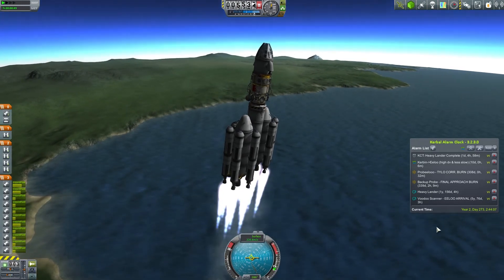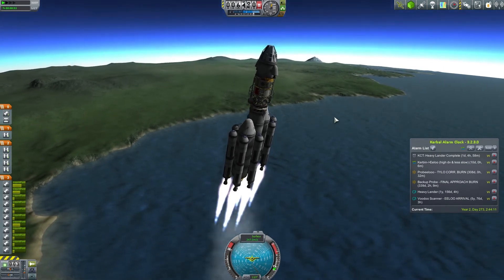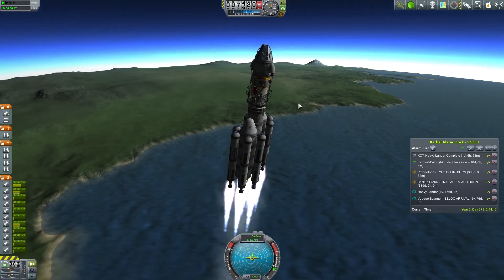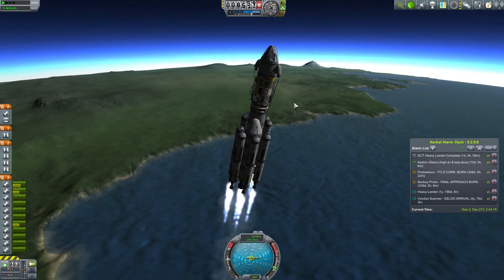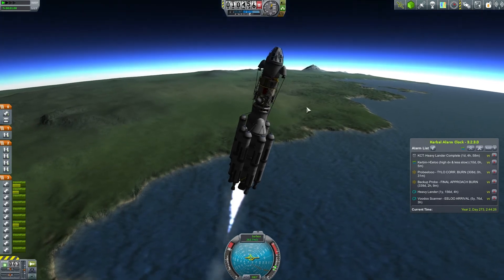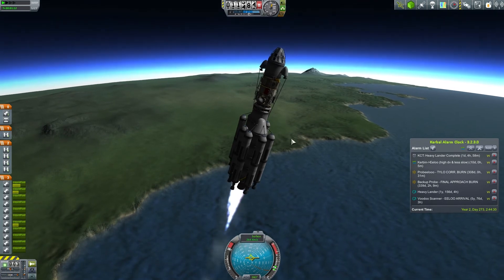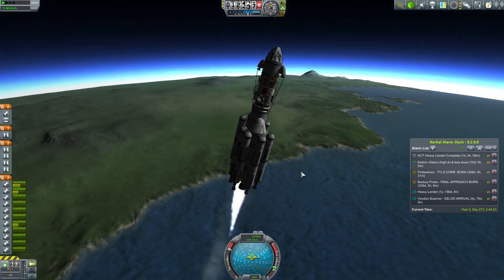We're at about 200 meters per second now. This is properly unmanned — no stowaways — that's always a good check crossing the five kilometer mark. Anyway, we're a lot faster than we were with the other thing. This probably means we need to be a little bit higher to safely ditch the boosters due to increased aerodynamic forces. This is of course eating into delta-v, but better safe than sorry. Let's ditch them now.